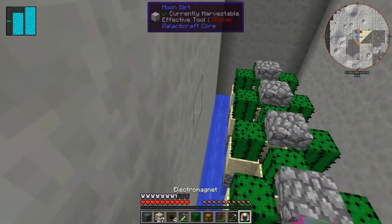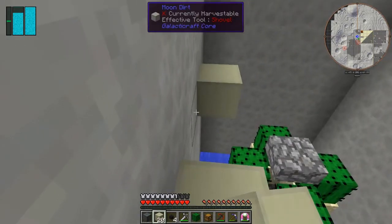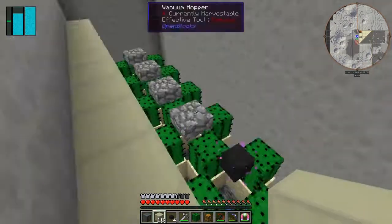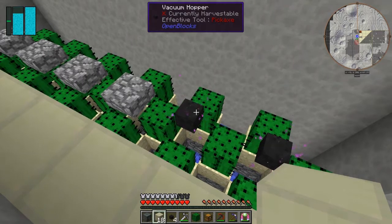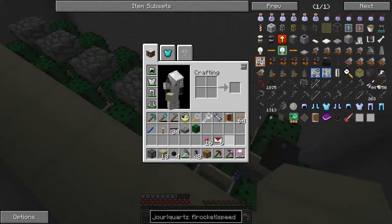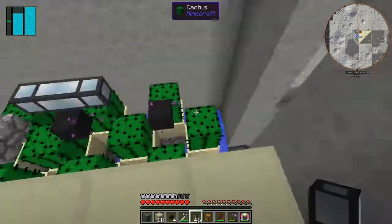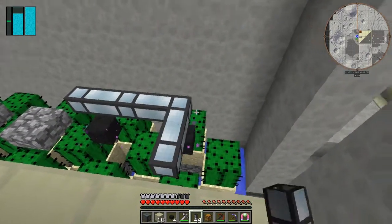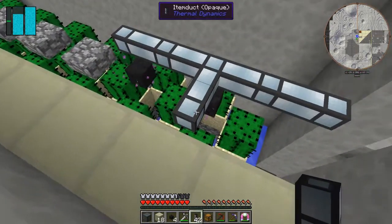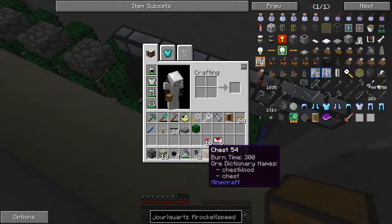The vacuum hoppers only have a range of about four - we'll demonstrate that in a second. For now I'm just going to do this, this, and this. I need to knock these walls down so we can attach some pipes. Let's do that off camera. I'll put the item ducts down here - item ducts are reasonably cheap, I think it's two tin ingots and one lead ingot, so we don't need to use hardened glass for the opaque ones.